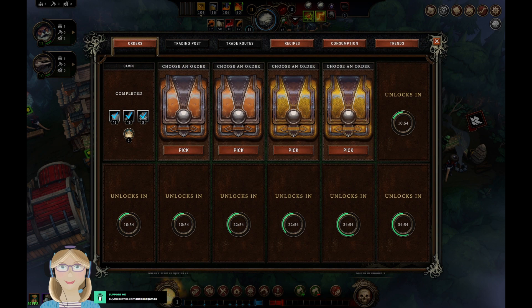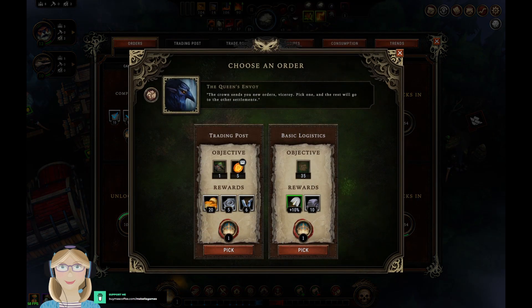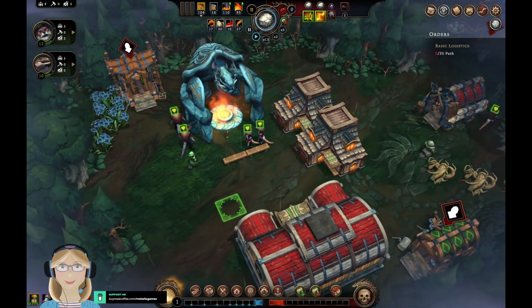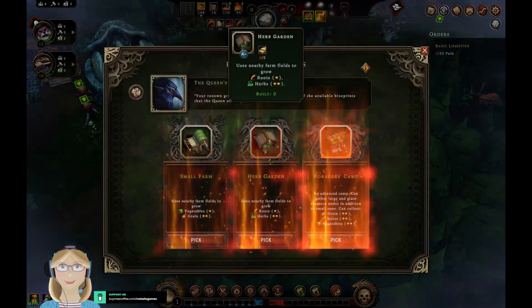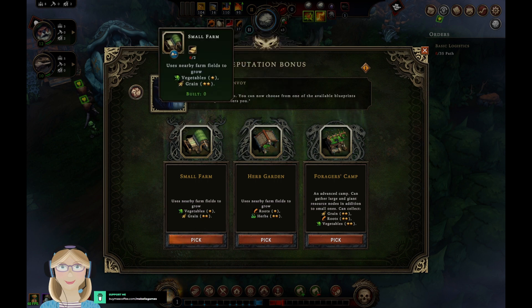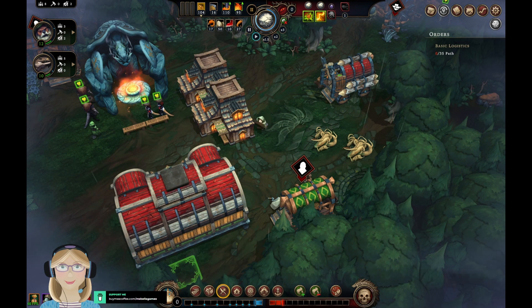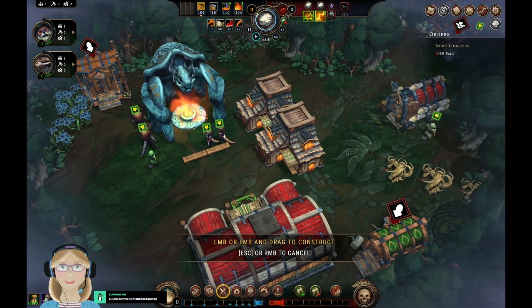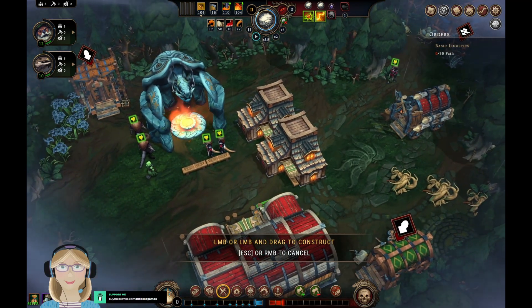Our first task is complete! Now it's a trading post and deliver five amber. We'll take this one — and the reason is that another tip I was given was to put down paths, because paths are very important. I had thought they were mainly decorative, but it turns out they are not. So we'll put a path down.